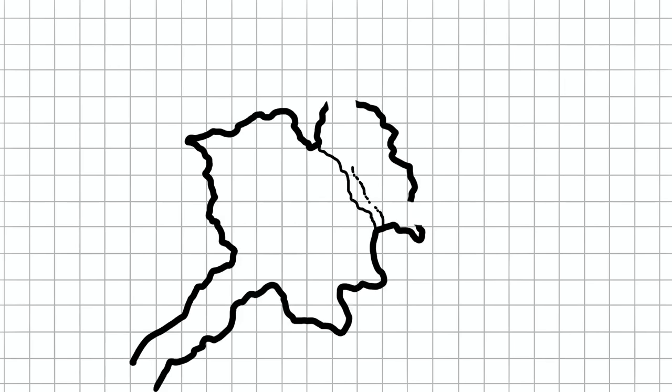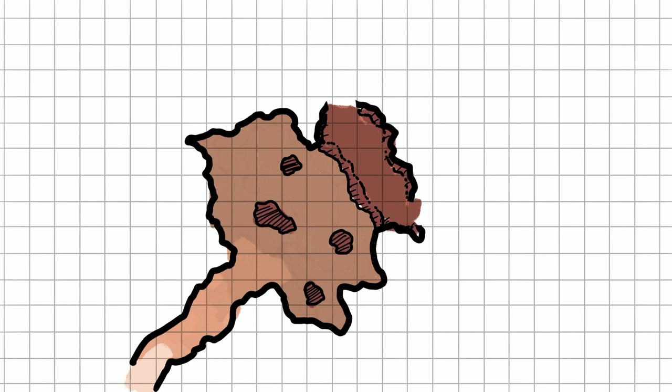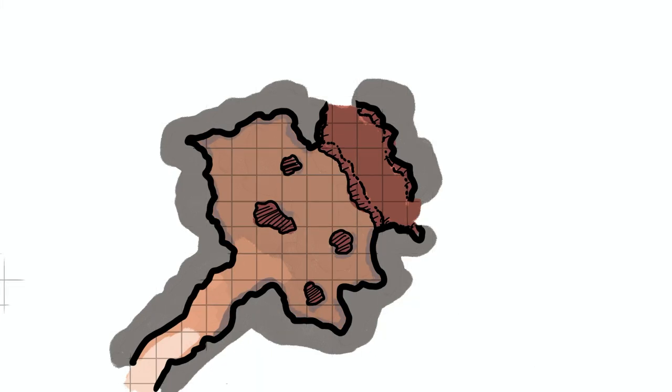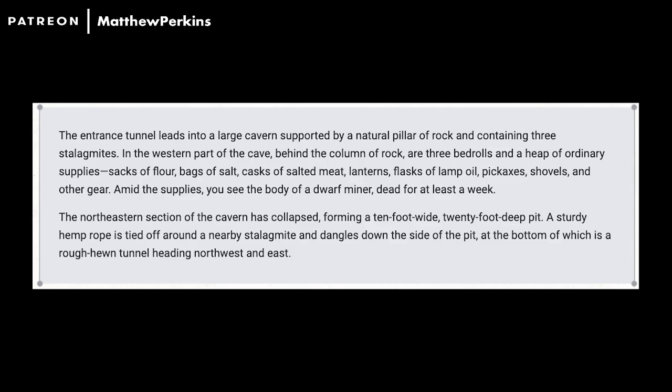Room one: the cave entrance. The entrance tunnel leads to a large cavern supported by a natural pillar of rock and containing three stalagmites. In the western part, behind the column of rock, are three bedrolls and a heap of ordinary supplies — sacks of flour, bags of salt, casks of salted meat, lanterns, flasks of lamp oil, pickaxes, shovels, and other gear. Amid the supplies is the body of a dwarf miner, dead for at least a week. The northeastern section has collapsed, forming a 10-foot wide, 20-foot deep pit. A sturdy hemp rope is tied around a stalagmite and dangles down, with a rough-hewn tunnel at the bottom heading northwest and east.